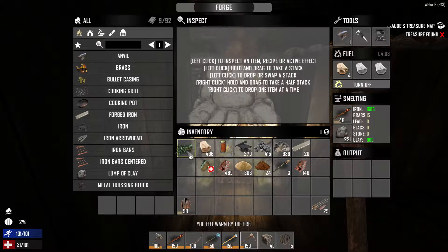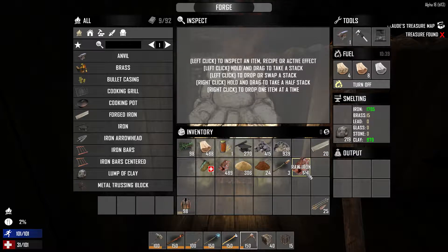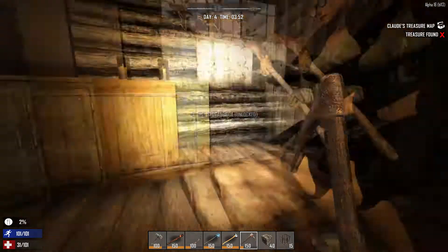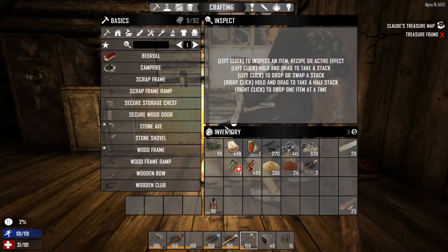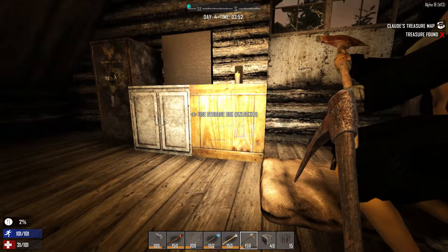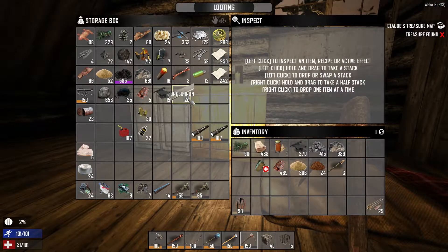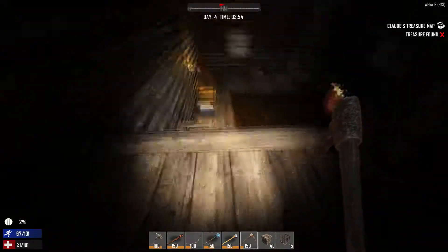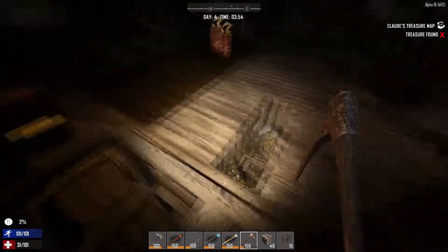Can I take eight forged iron for a hunting knife? It's your forged iron too - I know, but we're making things. I've got 20 on me so go ahead. I'll put this forged iron in the box for you. I had Nixie also make spikes, so she's going to go around and put spikes out today.